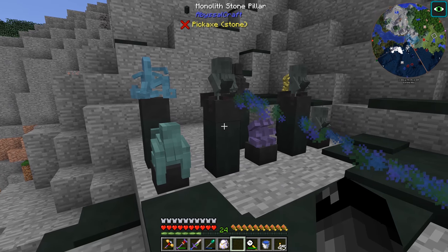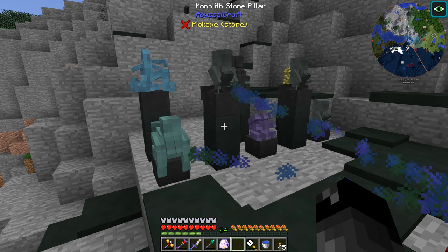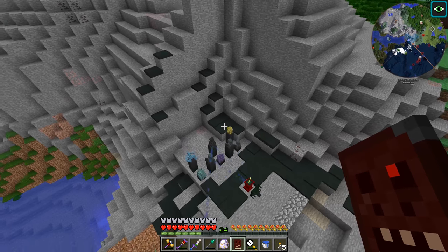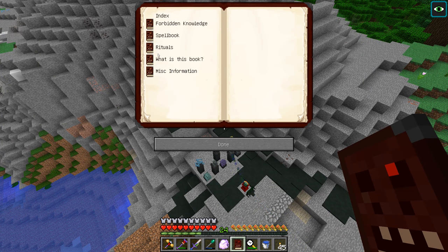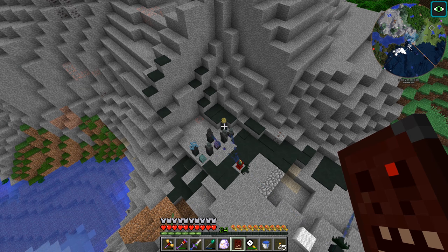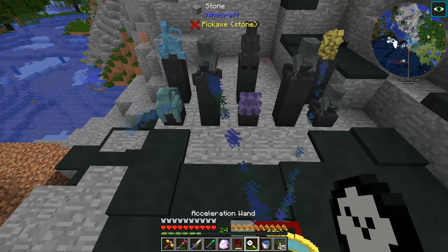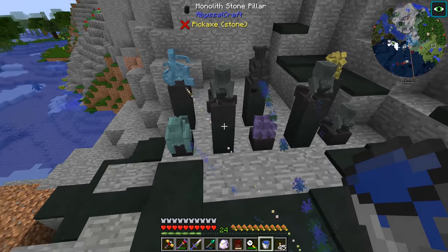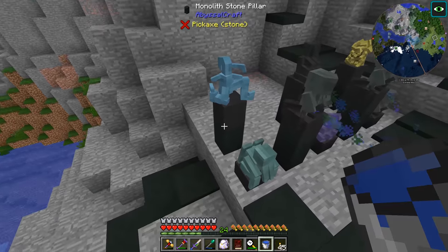I was doing some more reading on how this works. Apparently you can put the statues on monolith stone pillars and move them back a block to power the pedestals. I was trying to do some research in the Necronomicon on how this all works, but it's not super informative. Under the information section of the rituals in potential energy, it talks about it - monolith stone pillars boost the range, but the most I could see is just one block. I tried putting them on two pillars and moving it back a fifth block and it just would not work. But it turns out with the pillars you can place statues every block and that still works, so you can have like two rows.